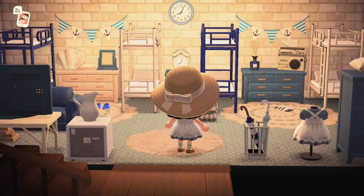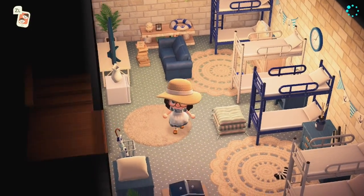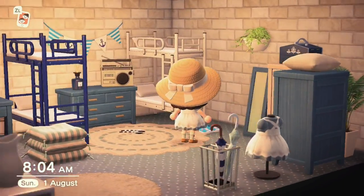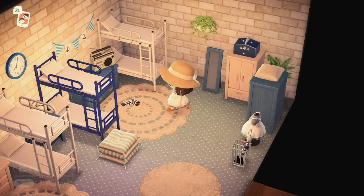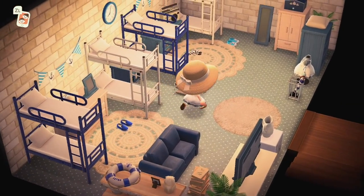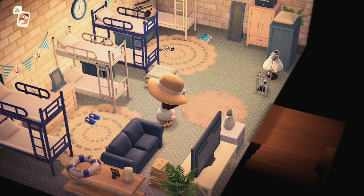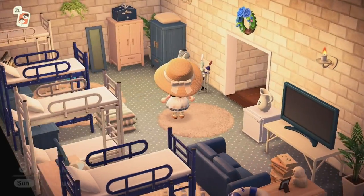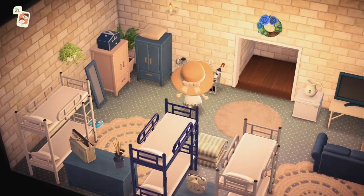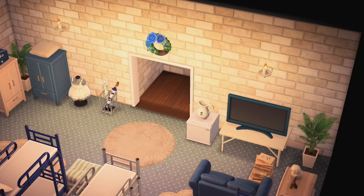For the basement I decided to do a hostel-type room. If you can't afford one of the main bedrooms you can still come to the seaside — just share this dormitory-style room with bunk beds. I gave them a sofa with a TV so they don't feel like they're missing out, and there's a changing area over here. That's pretty much it for the hotel.